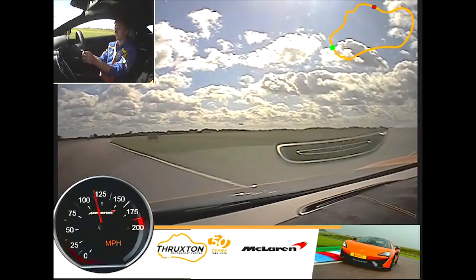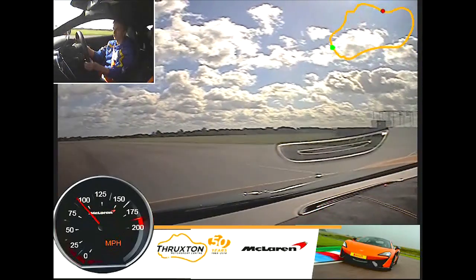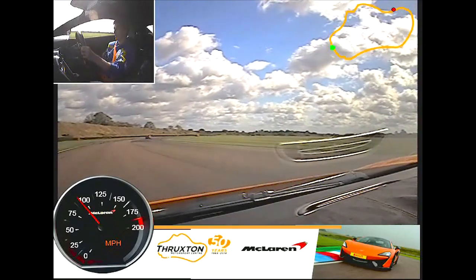Decent brake. Off the brake. Let it roll to the middle, then start to bring her in. Gently back on the throttle. Beautiful — feel the look. Yeah. That felt great.